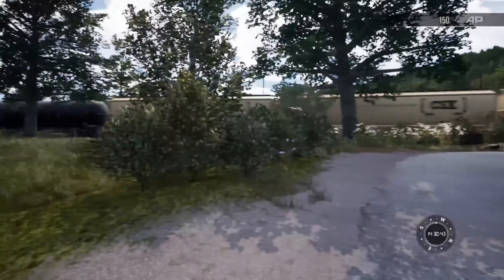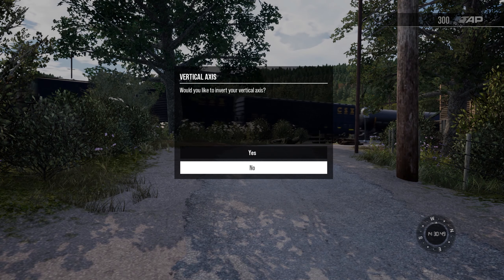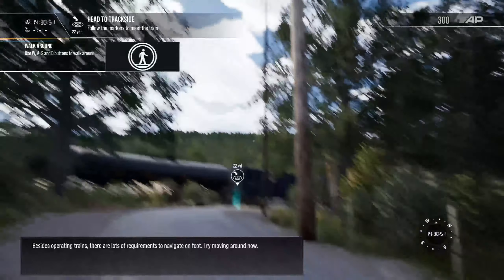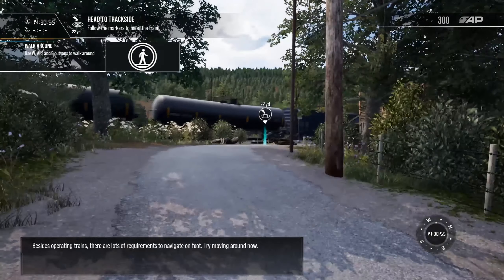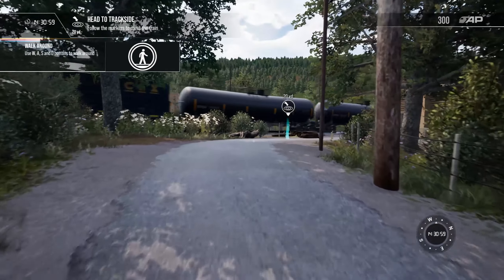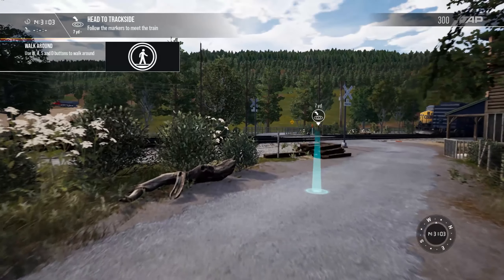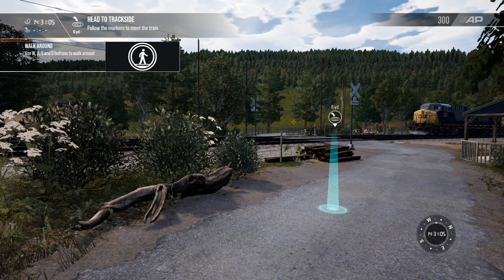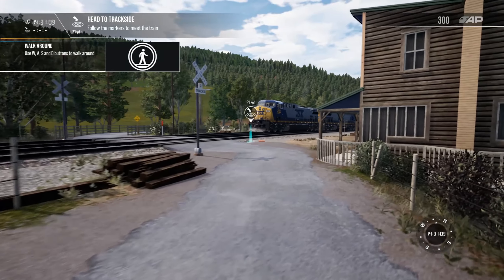So they want us to look left and right. I'm noticing it's got the same camera issues that the first Train Sim World had, where everything gets all blurry. There are lots of requirements to navigate on foot. You can tell that the HUD has been updated significantly — it actually looks a lot more cleaner and doesn't take up as much space on the screen.